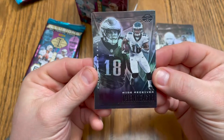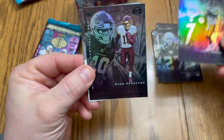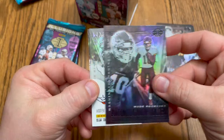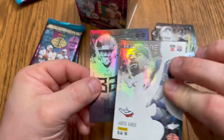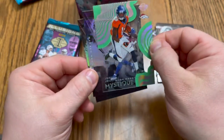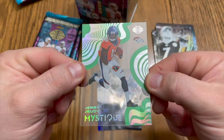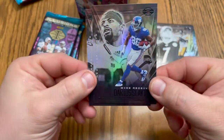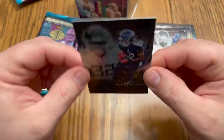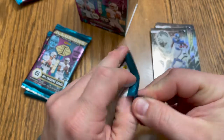Got a Jalen Reagor rookie card, Ben Roethlisberger, Antonio Gandy-Golden rookie card. Jerry Jeudy Mystique — very nice rookie card right there, got a couple Jeudys. These acetates are very nice, love the look of these. Got a Darius Slayton and a Darrington Everett Evans, very nice. Alright, three packs to go, halfway through.